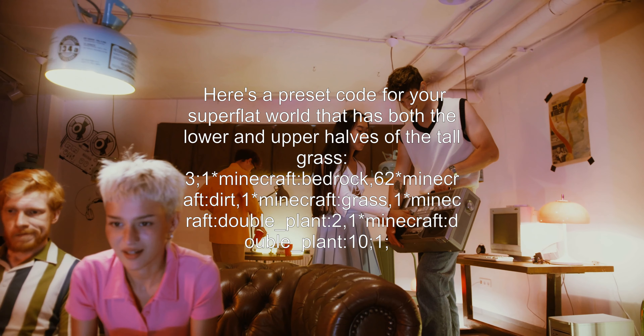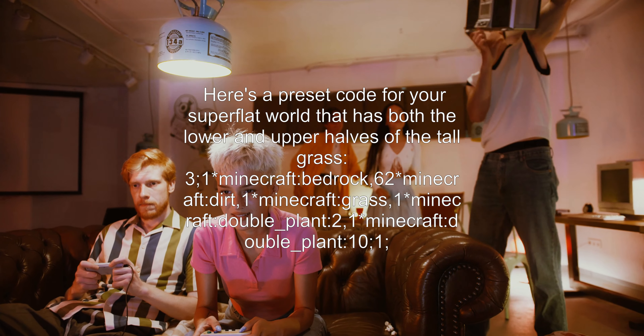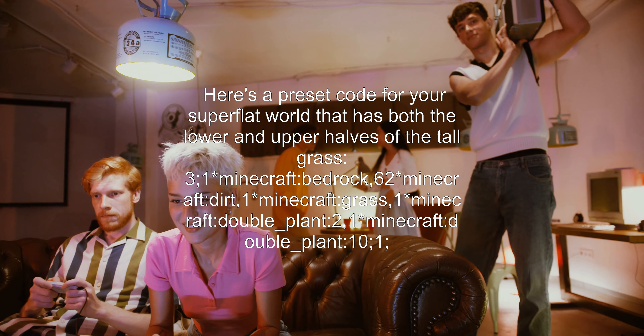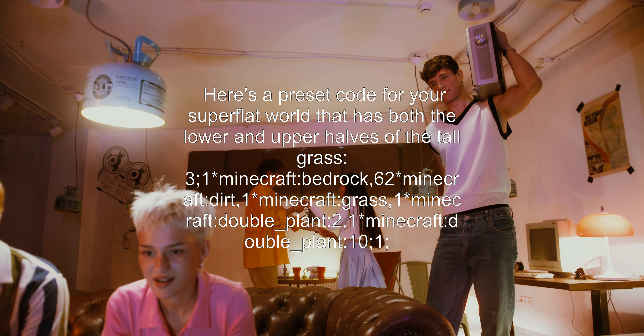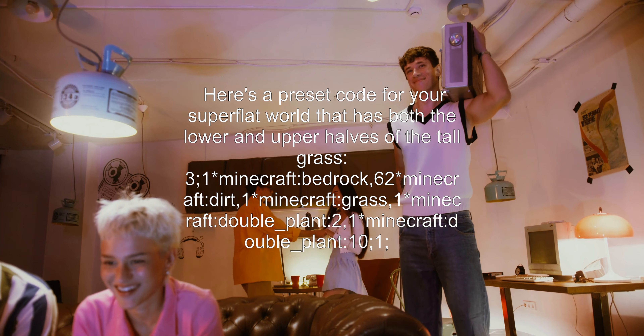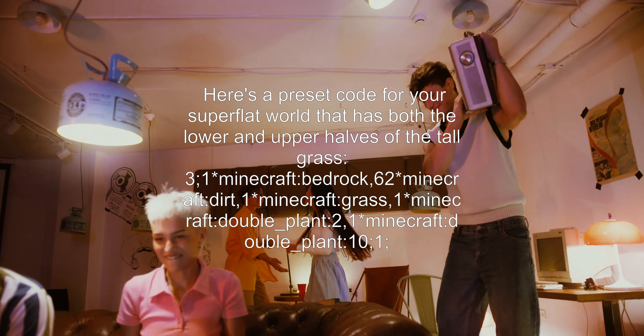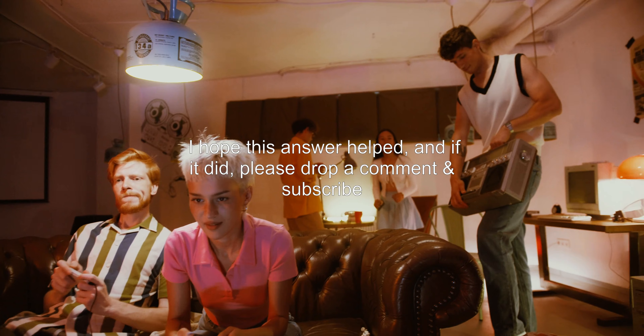Here's a preset code for your superflat world that has both the lower and upper halves of the tallgrass: 3; 1*minecraft:bedrock, 62*minecraft:dirt, 1*minecraft:grass, 1*minecraft:double_plant 2, 1*minecraft:double_plant 10; 1.